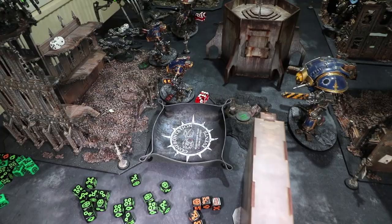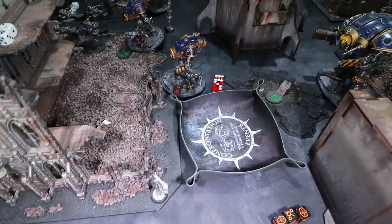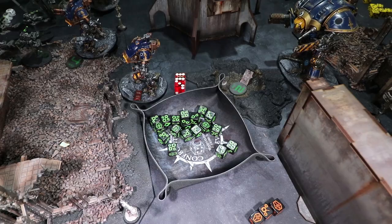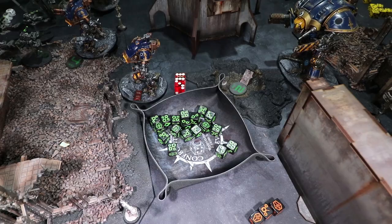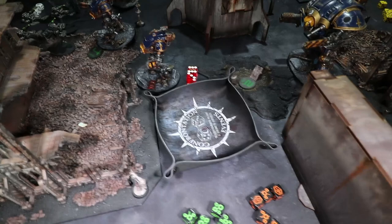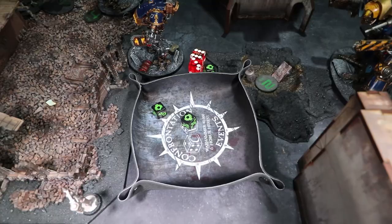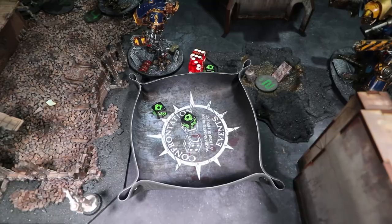Full tilt — two command points so this guy can advance and assault. He's in charge range. Overwatch! Twelve shots needing sixes: four sixes. Strength 8 versus toughness 8 — fours needed, three wounds. Minus three AP — five-plus invulnerable. One gets through, D6 damage — oh my word, six! Plus another — sixteen damage total. How many wounds do you have? Seventeen — you're still there.